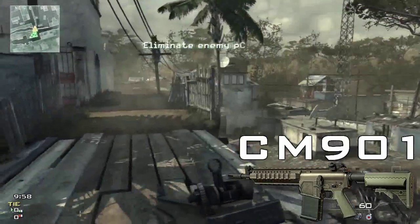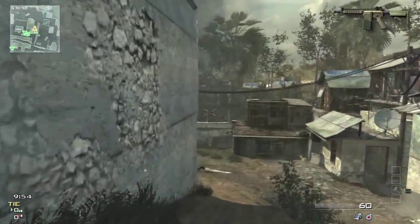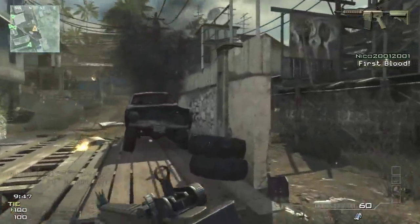The gun I'm using is the CM901, it's an assault rifle and you unlock it at rank 18. It's a very manageable gun with high damage, which makes it pretty lethal in this sort of area later on in the game.